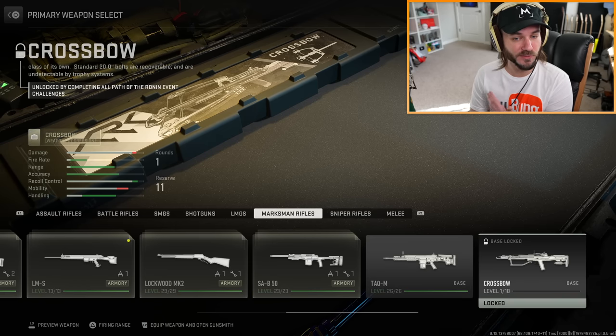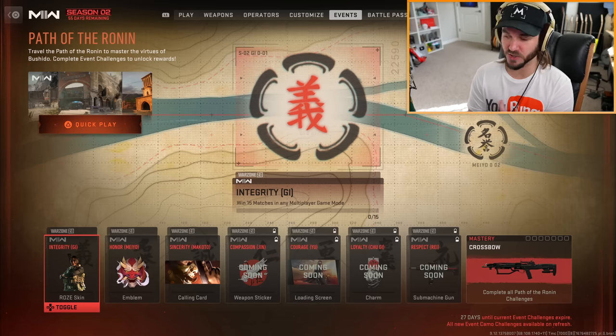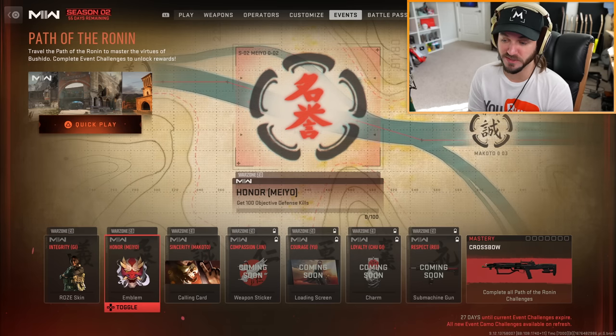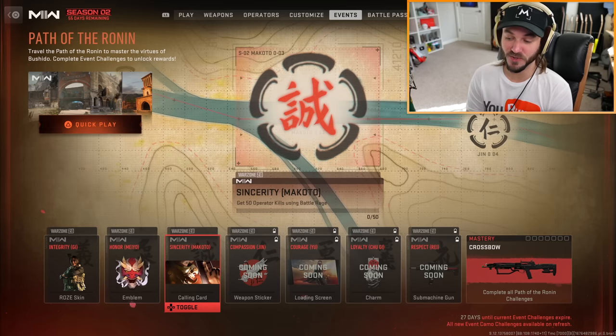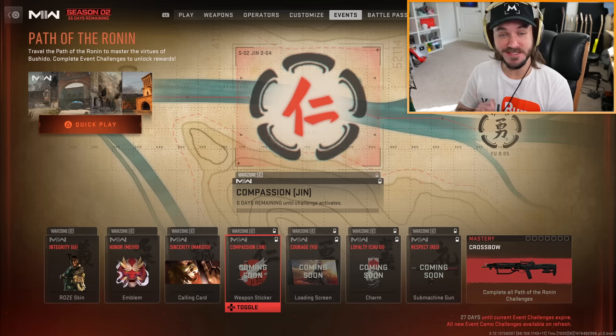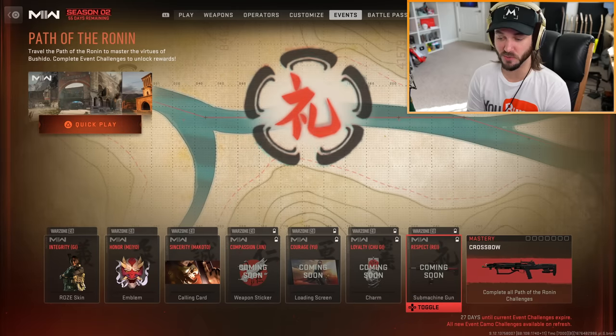The free way to unlock the new crossbow is by completing the Path of the Ronin event challenges. It has separate Modern Warfare 2 multiplayer or Warzone 2 challenges. For multiplayer, you have to win 15 matches in any game mode, get 100 objective defense kills, get 50 operator kills using Battle Rage - and you have to wait six days until that challenge activates.